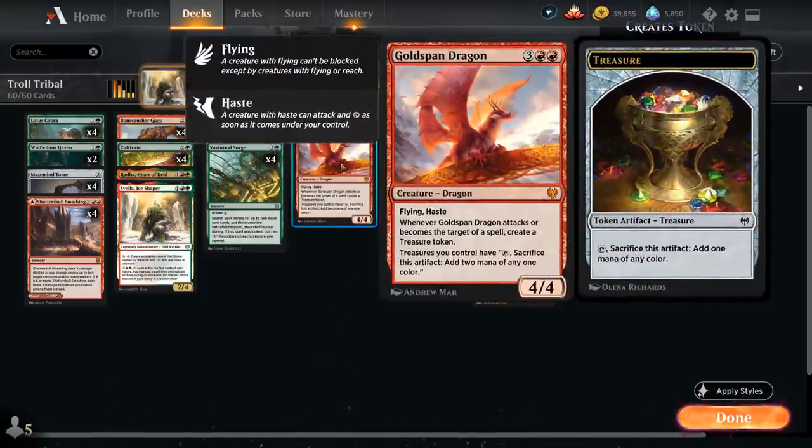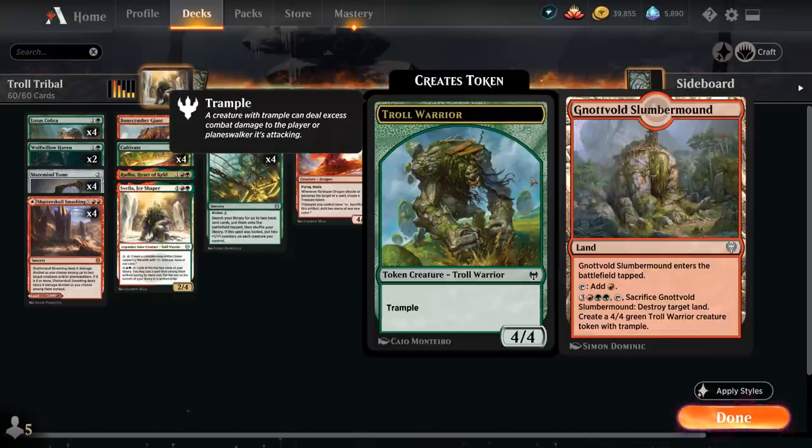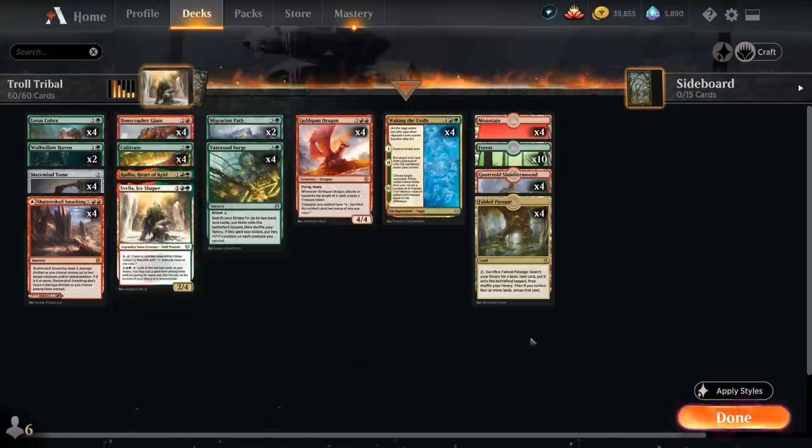We've got the full set of Goldspan Dragon — a new addition from Kaldheim, a 4/4 flying dragon with haste. Whenever it attacks or becomes the target of a spell it makes a treasure token, and while the dragon's in play we sacrifice treasure tokens for double the mana. In our mana base we have the full playset of Notfold Slumber Mound, which can be activated to destroy an opposing land and generate a 4/4 Troll Warrior token with Trample at instant speed. Also the full playset of Fabled Passage to enable Landfall twice for Lotus Cobra, plus 14 fetchable basic lands.